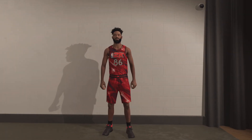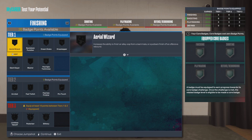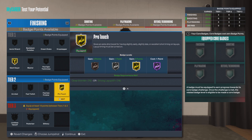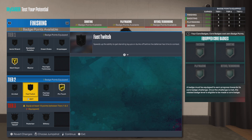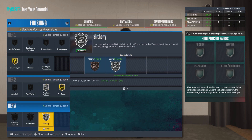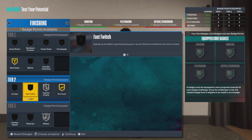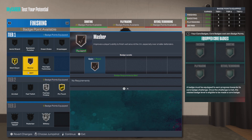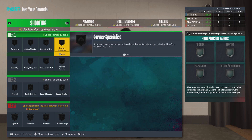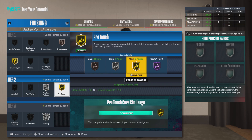Now I'm going to test the build and get to 99, get all the badges, and get up out of here. For this build you definitely need giant slayer, definitely need pro touch, let's go with fearless, and there are 8 badges left — so going with slithery, and then fast masher, and then drop step for sure. Actually let's take that back and go with pro touch hall of fame.